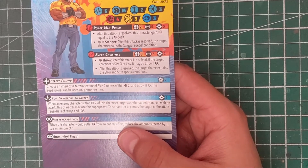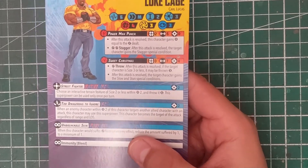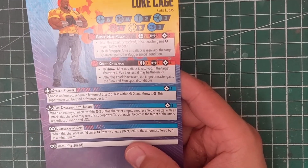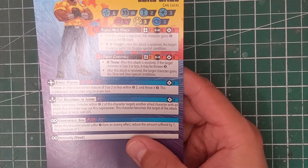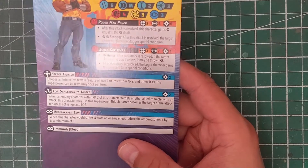Luke Cage also has Street Fighter — for two power, choose an interactive terrain feature size two or less within range two and throw it, once per turn. Then Too Dangerous to Ignore — for two power, when an enemy character within range two of this character targets another allied character, it forces the target to become Luke Cage, a bodyguard effect. He also has Unbreakable Skin where damage suffered is reduced by one to a minimum of one, and he has immunity to bleed. Really cool effects — I can see myself using both of them. I already enjoy the Defenders team, mostly because I enjoy running Daredevil.